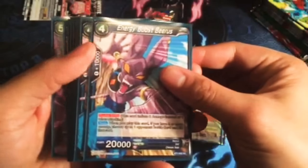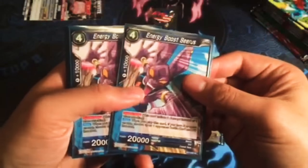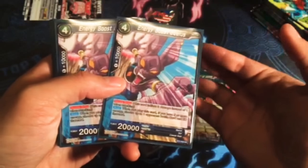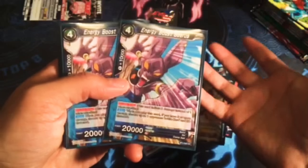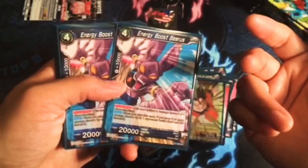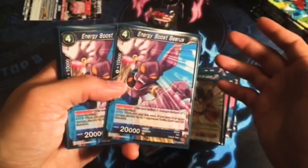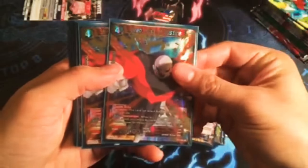Energy Boost Beerus is really nice — I think this card helps newer and older players alike. When you play this card with 5 or more energy you can KO pretty much any battle card that can be KO'd. You want to play it when you have 5 energy so you have that 1 energy left to use for Senzu Bean or for negates. You should never fully tap out late game — that's really smart.